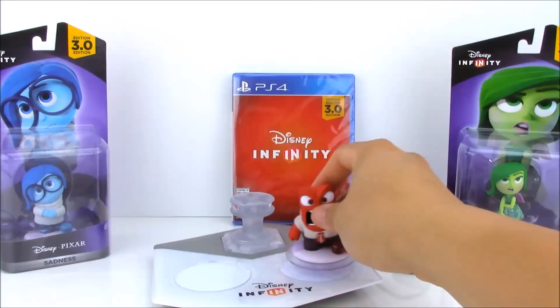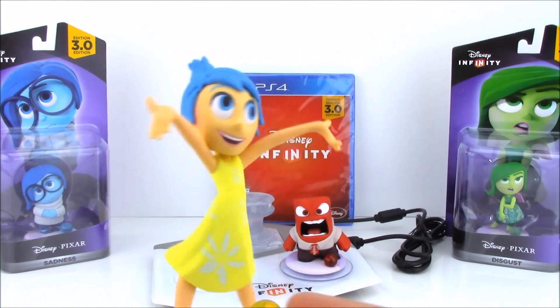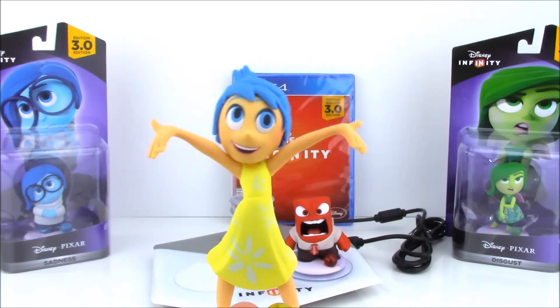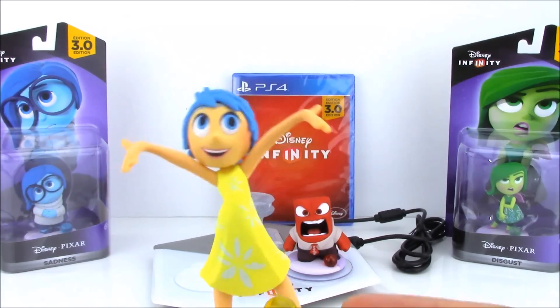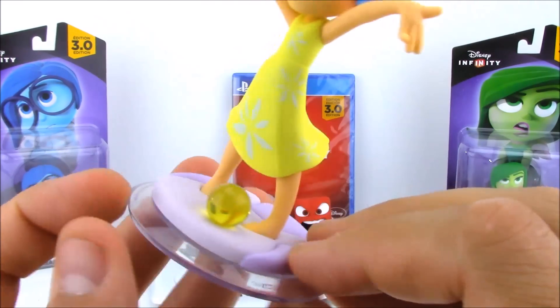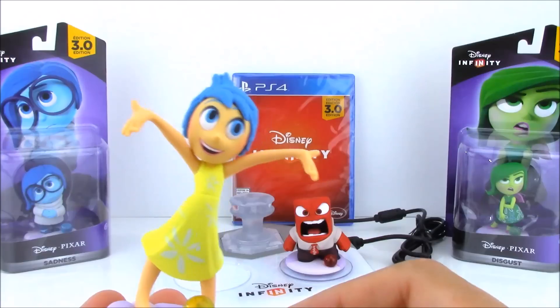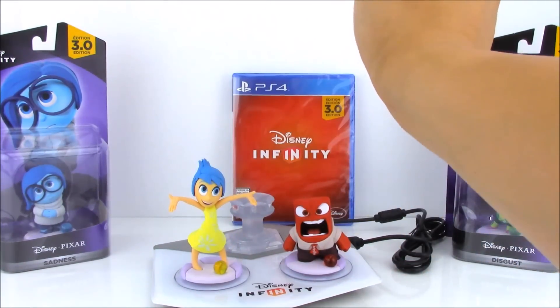It also comes with a little red memory ball right next to him. And then we have Joy, pretty much one of the main characters from the movie. Joy looks super happy. Love the detail in these figures. They don't move or anything like that, but you can kind of just play around with them — they're like little statues of the characters. On her base there, she has a little yellow Joy memory ball.